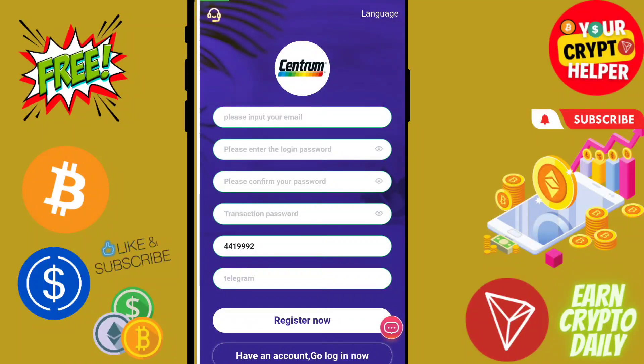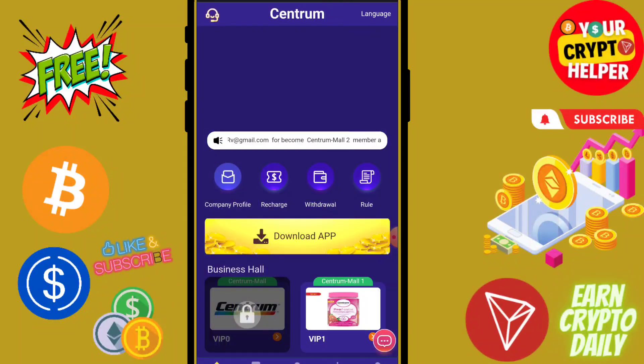You will find the referral link in the video description. Enter all information correctly and you will get 60 USDT which is absolutely free. Then click on the home button.